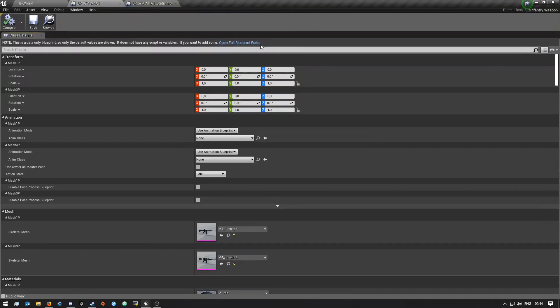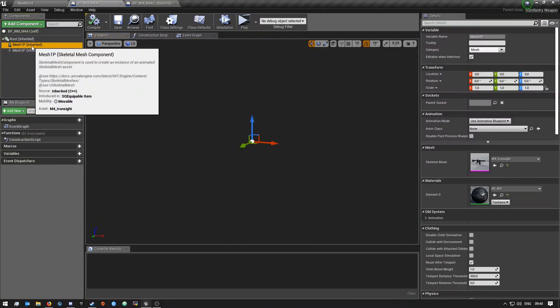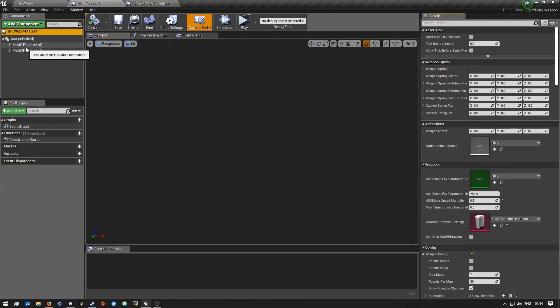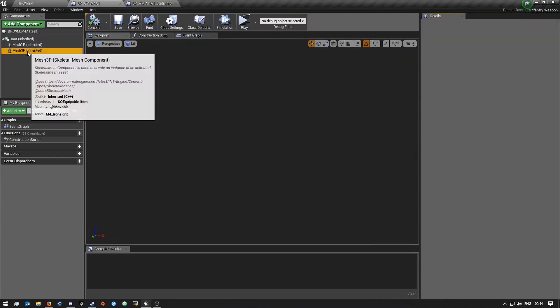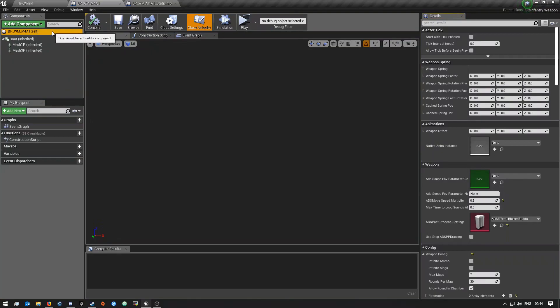Once you've opened both, go to 'Open a Full Blueprint Editor' and then go to Viewport. On the left you can see 'Mesh First Person', 'Mission Mesh First Person', and 'Third Person'. This is where you will actually select which weapon you want — you set the static mesh here. If you have your own custom weapon that you created, this is where you choose the skeleton for it, and that goes for both first and third person.